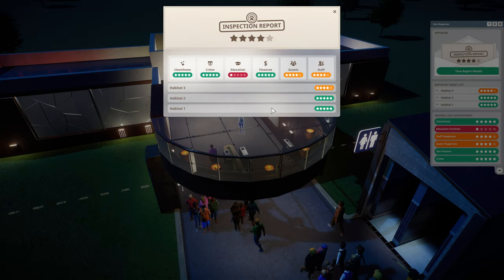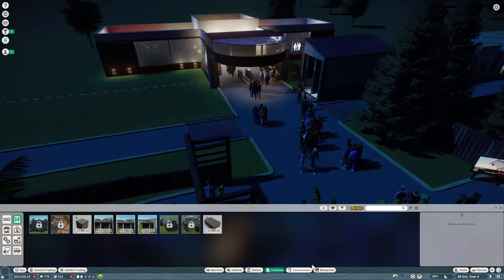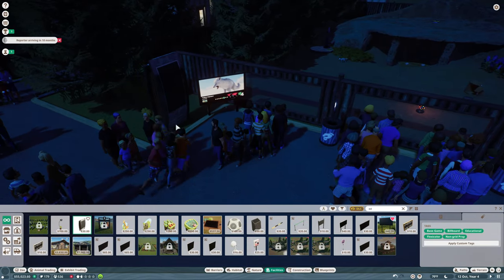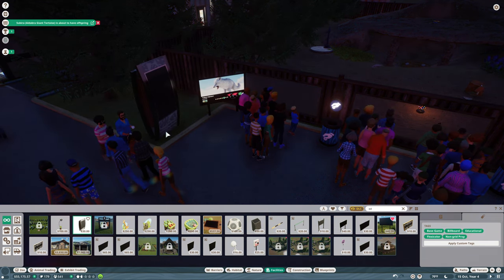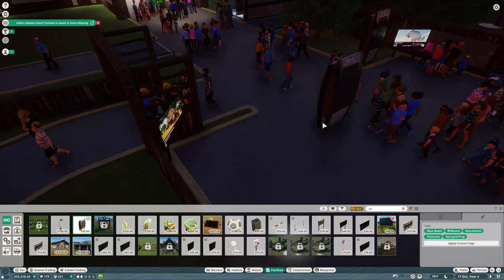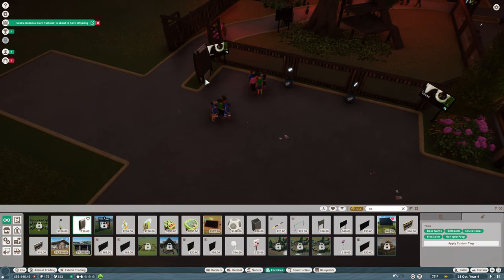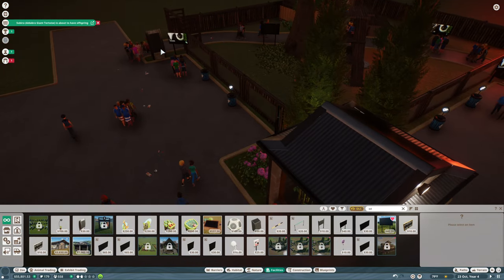A reporter has just left — let's see their report. We had really good scores on everything except education. So let's go in and we're going to try to improve our education. We're going to come in here and find these education boards — these are going to be just general education. And I think what we'll do is put them on the sides of things. Put this one here, and then over here. So we've got one for each habitat.